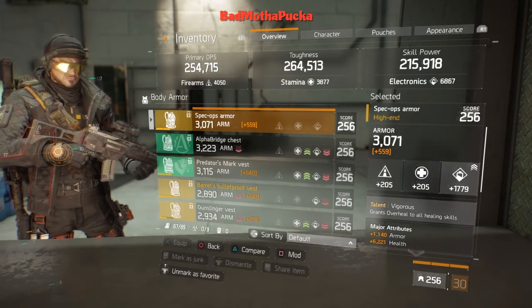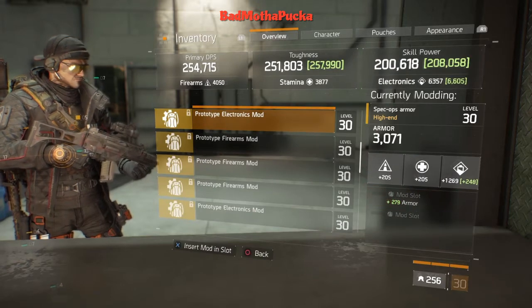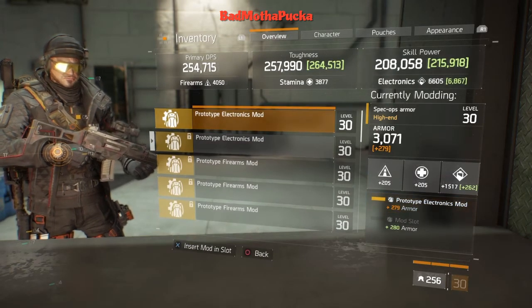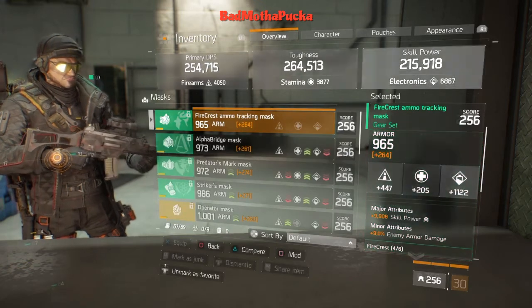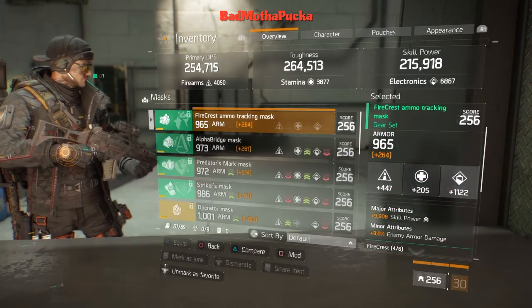For my chest piece I'm using a Vigorous with armor, health, and ammo capacity. High rolls on electronics. I use the same one on my seeker mine build, so with high armor and electronic mods.